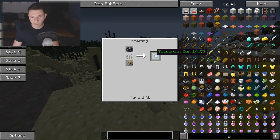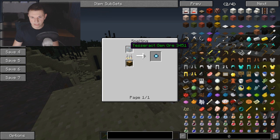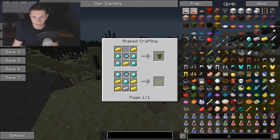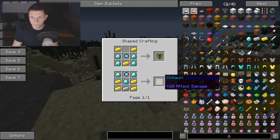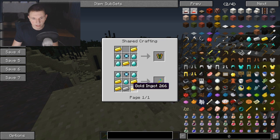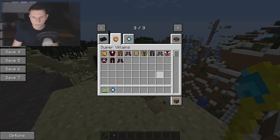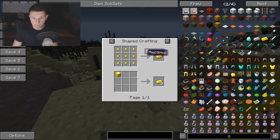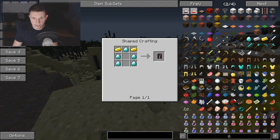Before that, you actually need to craft the Loki suit. For that, you will need this gem ore. You need to mine it and just melt it into the gem. With diamonds and gold, you can make the Loki chestplate and the Chitauri scepter. You will also need iron for the scepter. For the rest of the armor, you will not need the gem, but you will need some gold and some diamonds. So the armor is pretty damn expensive. Here are the pants and the boots.